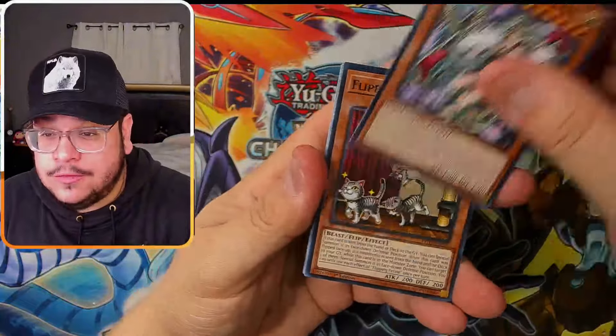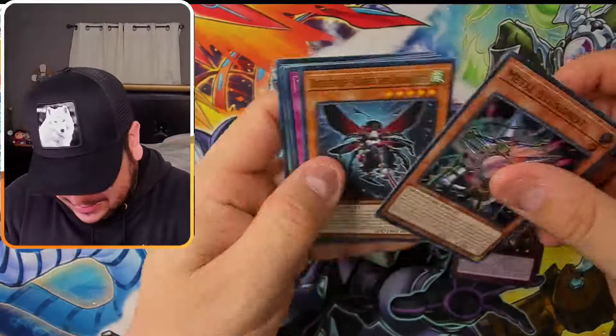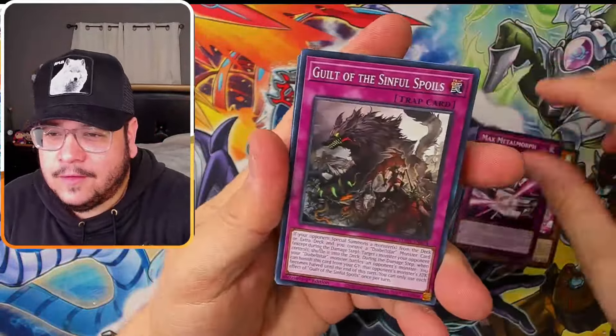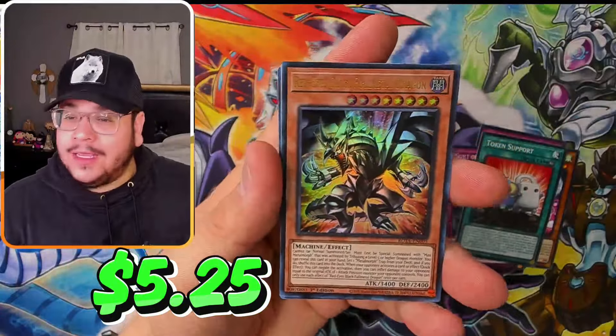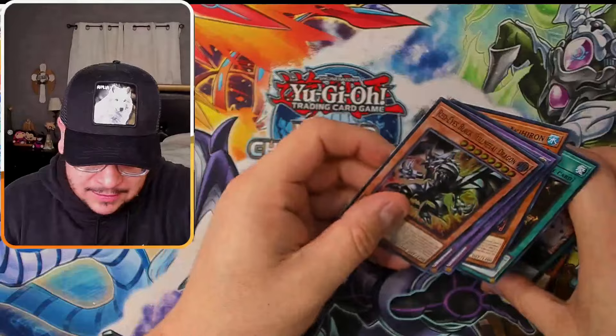Two more packs — two ultras and three secrets, pulling more secrets than ultras, which is insane! Metal Illusionist next. Last pack of this box: Red Eyes Black Full Metal Dragon token! What a mini box — so far so amazing!